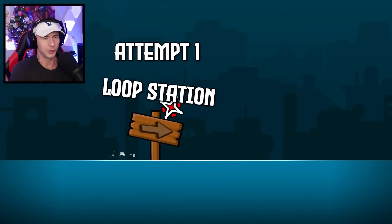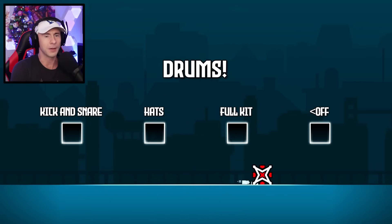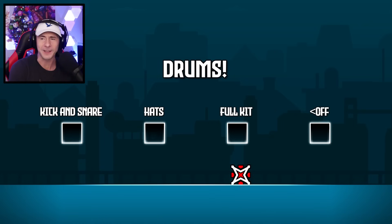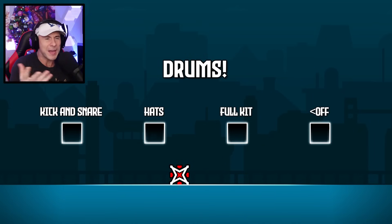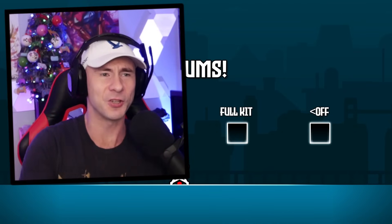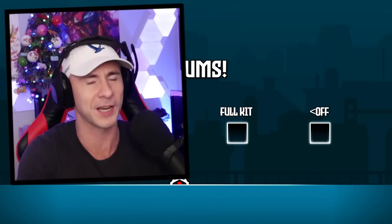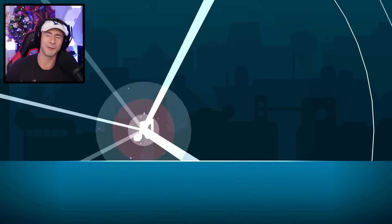This is called Drum Machine — Loop Station. You can put drums on the kick, snare, hats, and the full kit. I need to sync that up a little more. That sounds pretty funky. There are going to be levels where you can make your own music — start certain sounds at certain times. You can already custom-make music in the editor with sound effects. People will be able to make levels where you customize your own music. That's bananas.